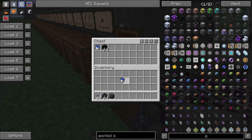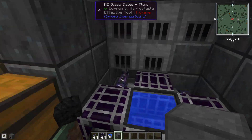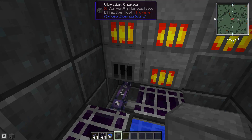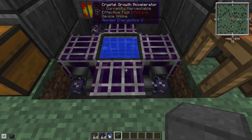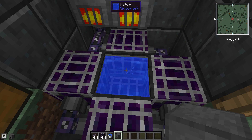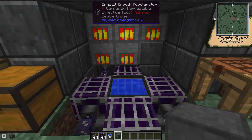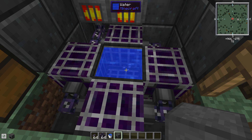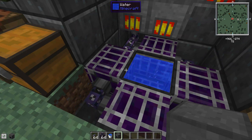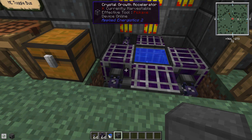Now toss in some seeds and they will start growing much faster than seeds in a plain pool of water. The accelerators are always drawing power — they can't tell if there's something in them or not. The vibration chambers will shut down if nothing is drawing power, not wasting your fuel, but the accelerators keep drawing power regardless. So we might want to be able to turn them off — let's make an ME toggle bus.